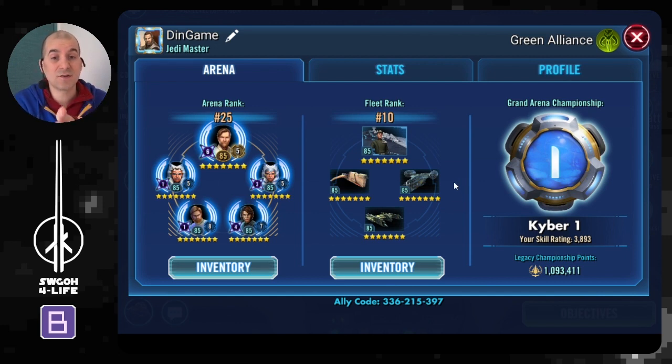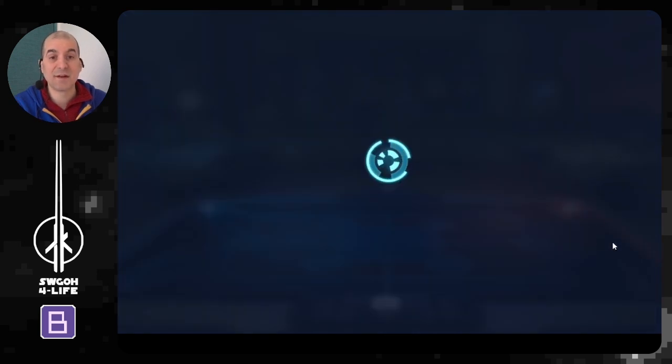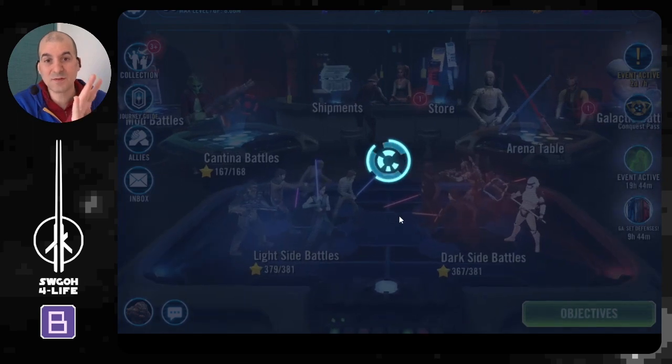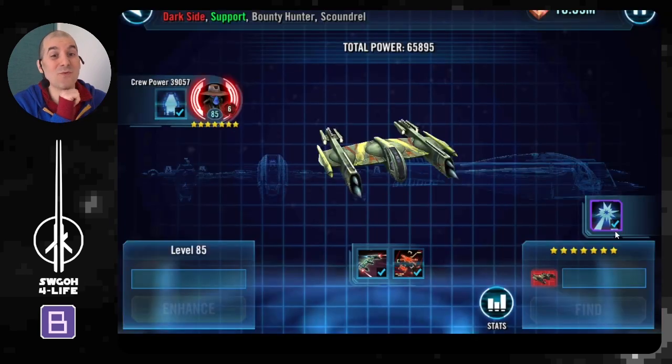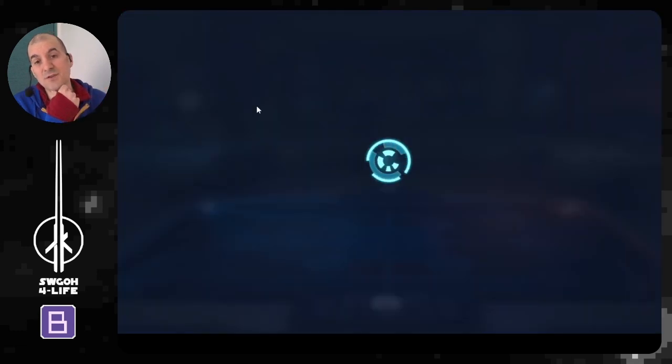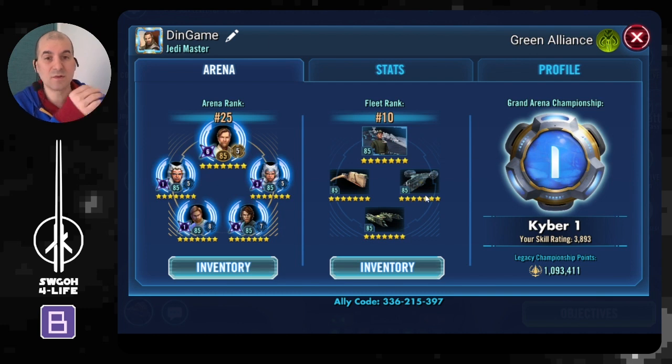After confirming their galactic legends, I check whether they have an Executor. If I have an Executor and they don't, I'll most likely put mine on defense. If they also have one, I can either put mine on defense and try the Malevolence counter, or keep it for offense and try the mirror match. I also check the speeds on their Razor Crest and Xanadu Blood, because depending on those speeds things can go very differently in a mirror match.